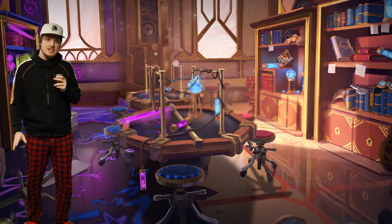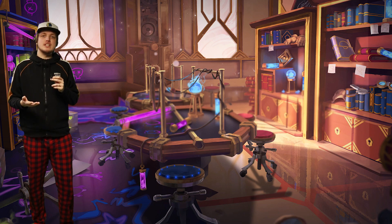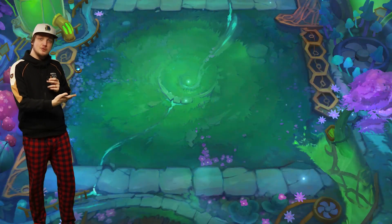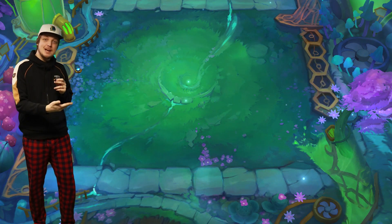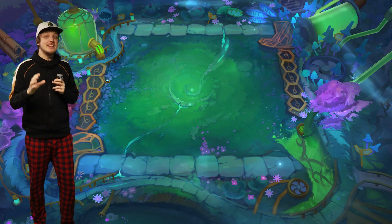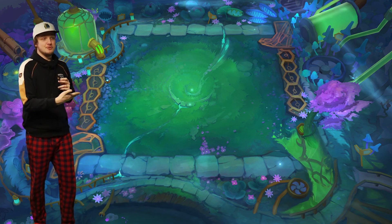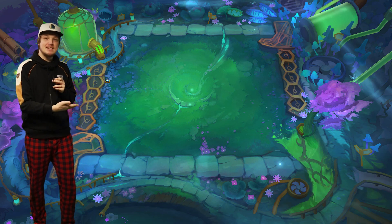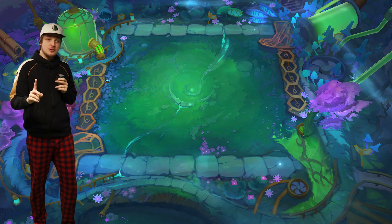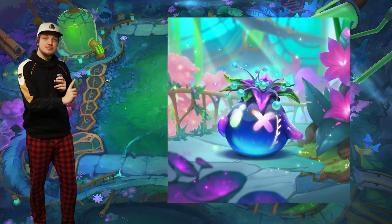No new content would be complete without new boards. The first one, revealed in the Socialite Nixie theme, is the Toxitorium - a Zonite Chemtech garden that looks absolutely gorgeous. The best part is this is a reward from the Battle Pass. Yes, you still have to buy the Battle Pass, but it's one of the best arenas yet. And for free from the Battle Pass, in the same theme, you'll also be getting a new sprite.